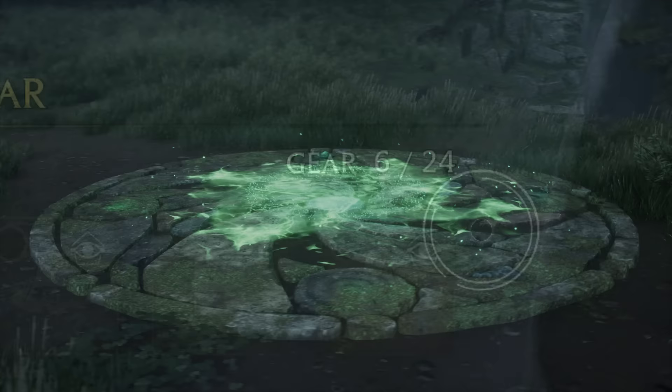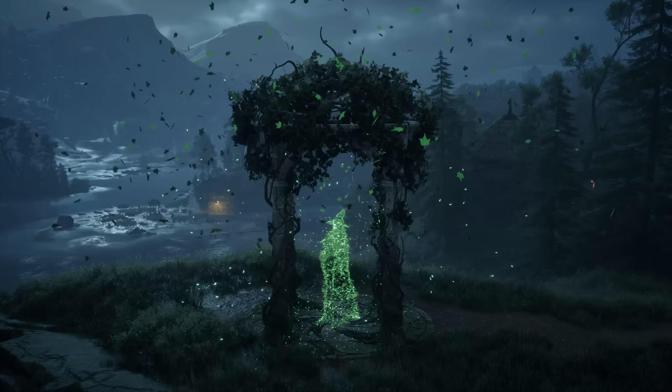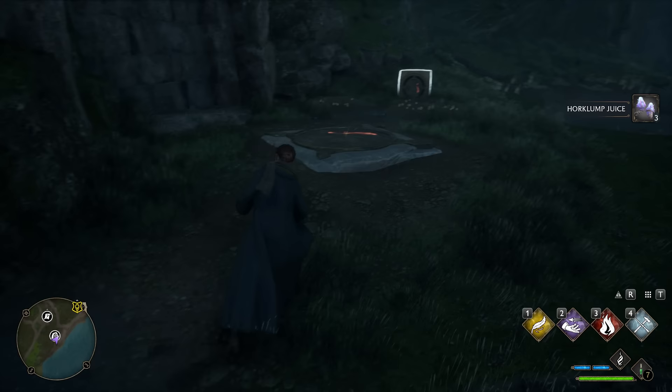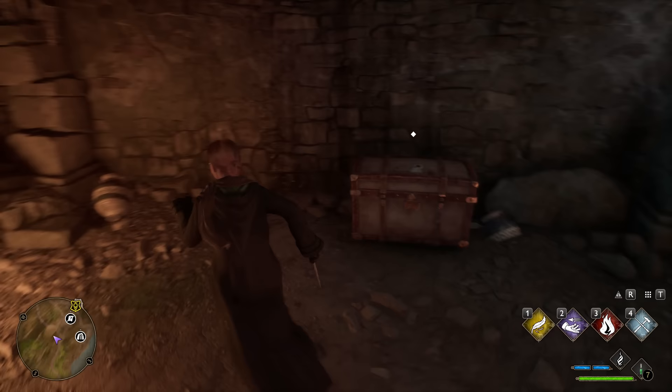To complete the second Merlin Trial on the way back to the castle, all you need is your basic cast — fire a four-cast combo at the ball to make it roll down the hill and into the crater on the beach. If it misses, use another four-cast combo to drop it in. With that, your second Merlin Trial is complete and you've earned four additional gear slots. Make sure to actually claim your reward in the collection screen, as the inventory space increase is not given automatically. The other side quests currently available around Lower Hogsfield only give appearance rewards and are not a priority.